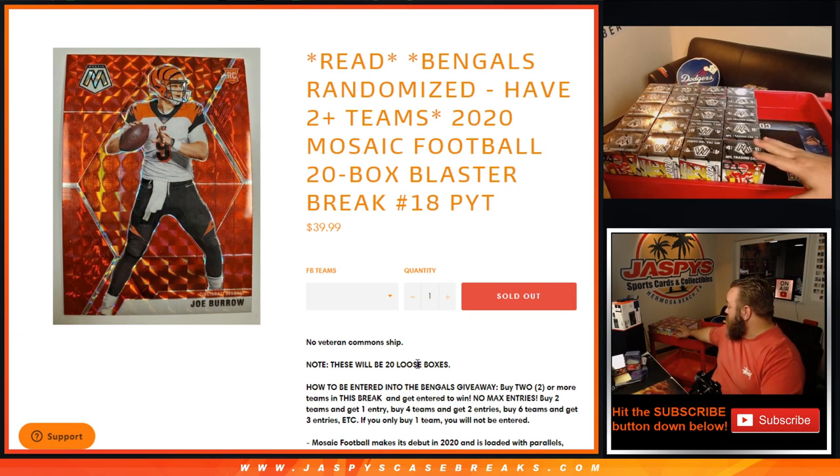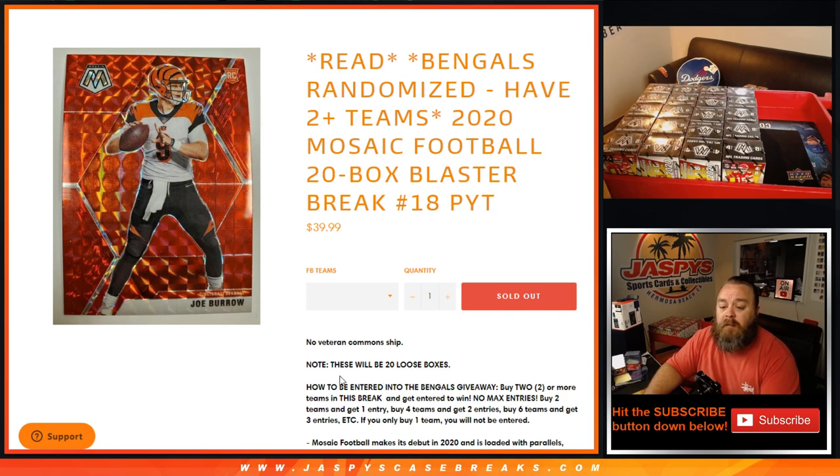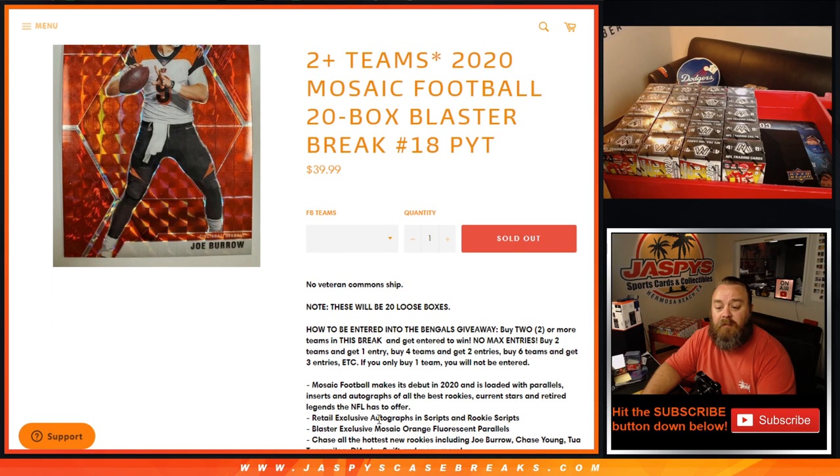You can see them right here in rows of five, four different columns, five deep. And we're also giving away the Bengals in the break. To be entered into the break to get the Bengals, buy two or more teams. Buy two teams, get one entry; four teams, two entries; six teams, three entries, etc. If you only buy one team, you will not be entered into the break.